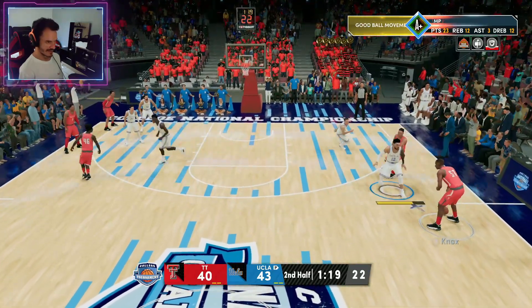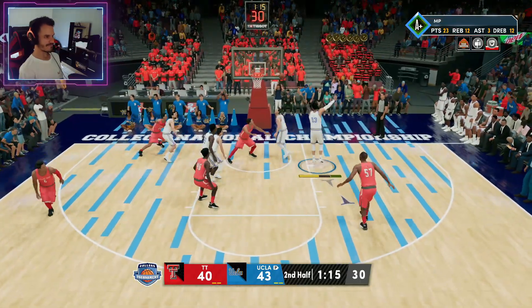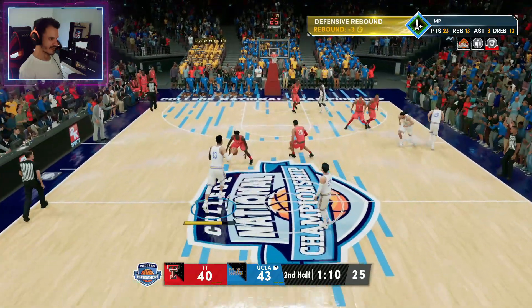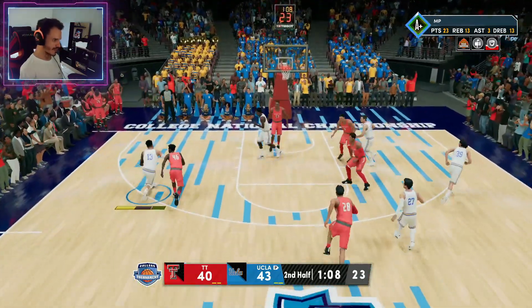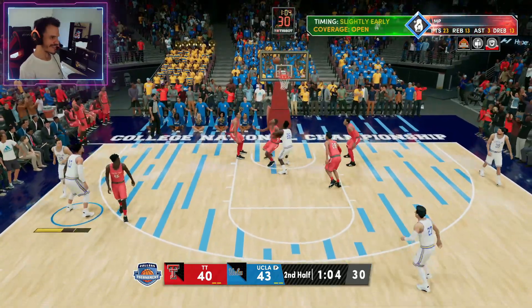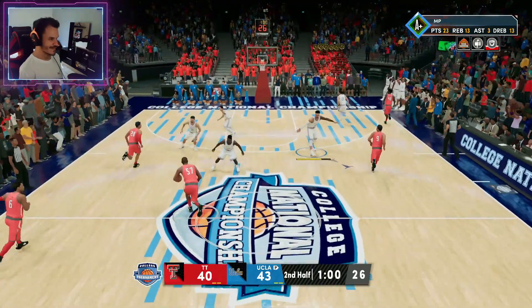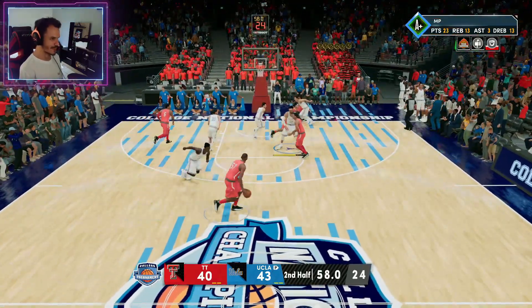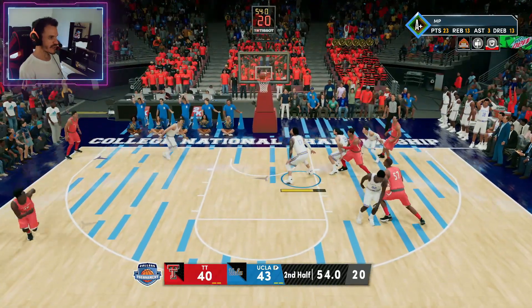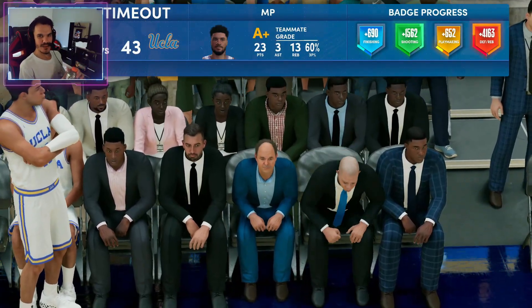O nosso — Knox! No good, and they can't put it in. I'm going to go inside — contestado. I'm going to go inside — contestado. Leaving the game with more emotion. Minuto final, where's Knox? He's going to go inside — contestado. And that's it — 43 a 42.